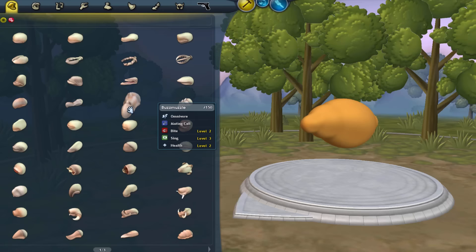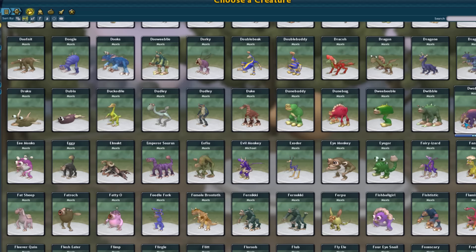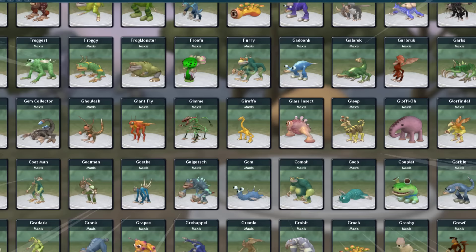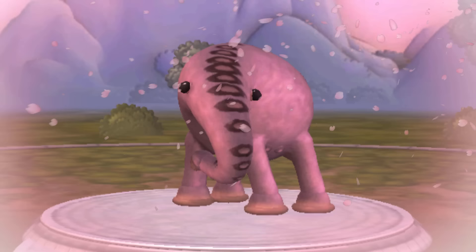Spore is such a complex game, and there were just too many options. But upon searching through the default menus of Spore's creature creator, I think I found the perfect test subject. Cuter than a button and as charming as can be, it was a beautiful little elephant.